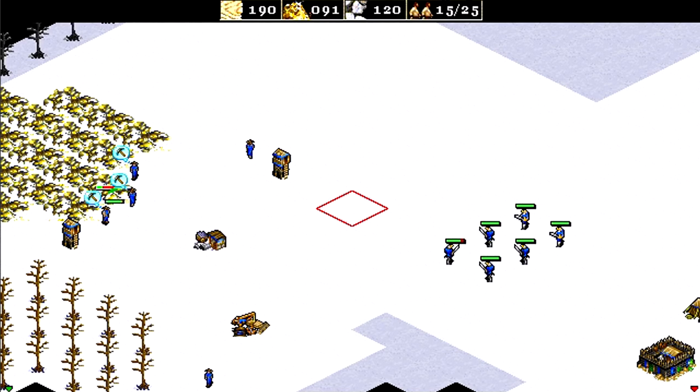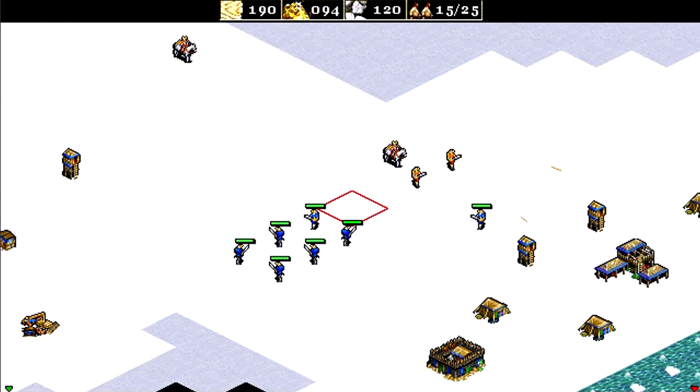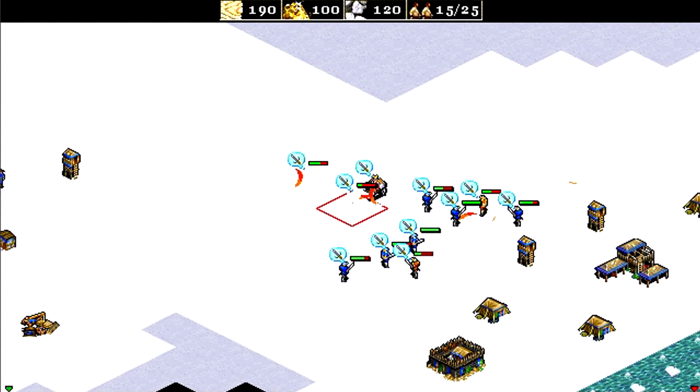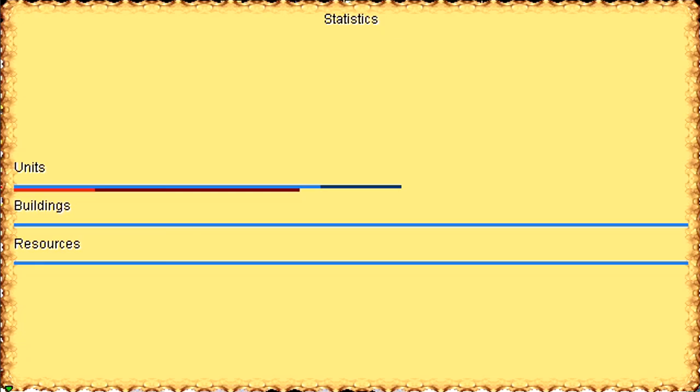This is another mission where you just have to act quickly because you start with almost nothing. Oh, there's an orange faction — are there multiple factions on this map? Well, it doesn't really matter. Thanks for watching — we successfully paid our taxes and I shall see you next time. Take care and goodbye.